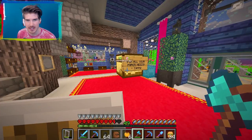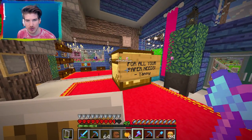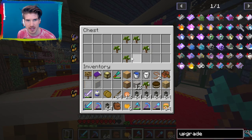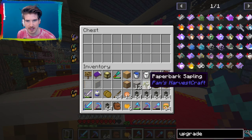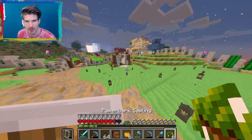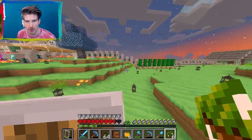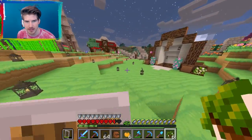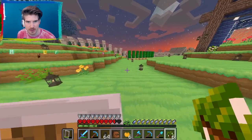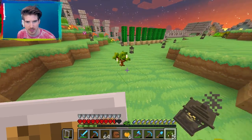The second one is for all your paper needs. Paper Bark Sapling? I don't understand. I thought I tried this before with the paper sapling, and I broke it and nothing happened - I didn't get any paper. But this does paper stuff? Okay, let's plant one and see what it does.